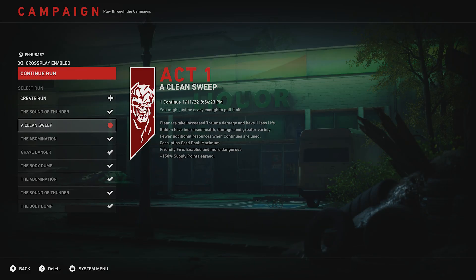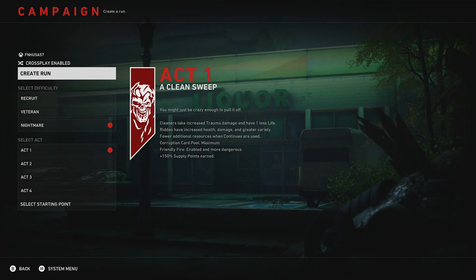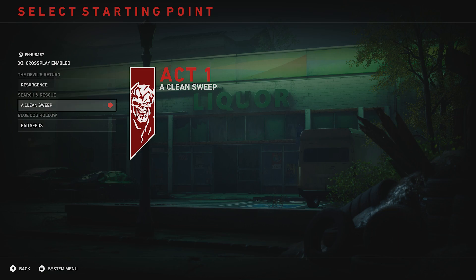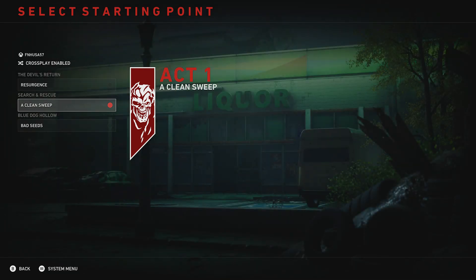What you need to do is either create a run or join a run if you don't have the checkpoint unlocked for the mission in Act 1 called Clean Sweep. This is the mission that has a guaranteed scripted fight for the Breaker. If you've beat Nightmare Difficulty or unlocked the checkpoint for Act 1, just simply select it — this is pretty much the first checkpoint you will unlock. So you have Mission 1 and then Checkpoint 1, which is Clean Sweep.